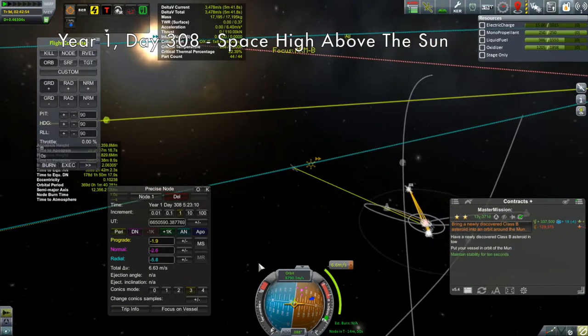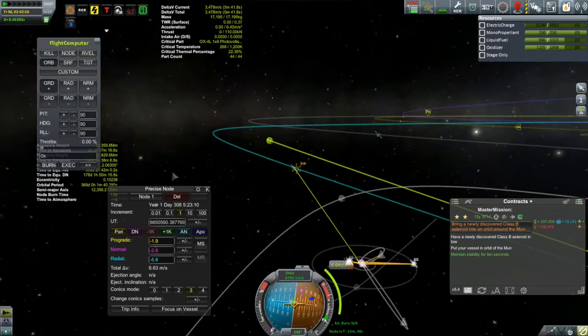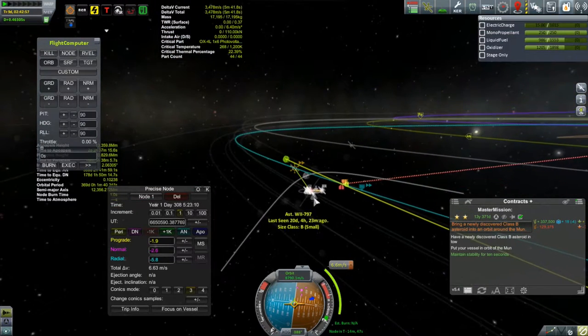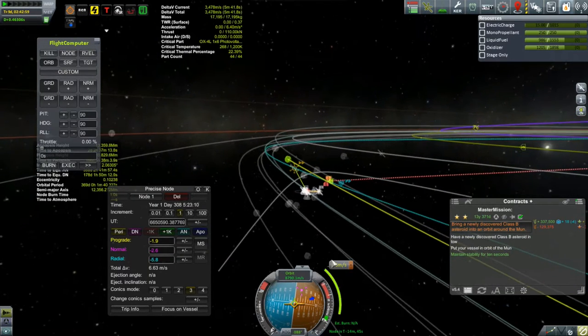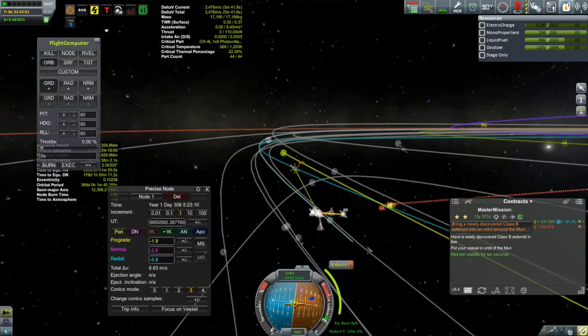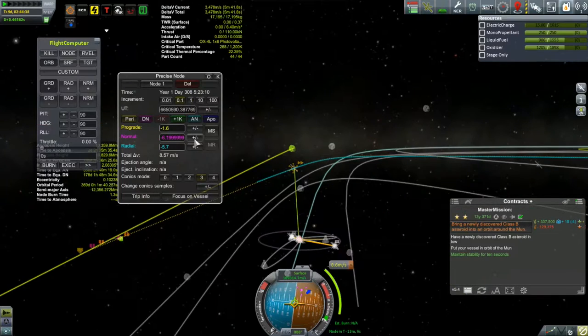I haven't done any burns with the Arm B since its first escape burn way back in low Kerbin orbit, and I ended up getting a close encounter which brought it down to around 12,000 kilometers. So I set up a maneuver node two days from my closest approach and threw in some numbers. What I want to do is tweak those numbers a little bit further and see if I can bring down this gap a little more. It's still quite a bit twitchy out here.